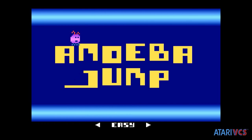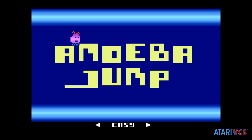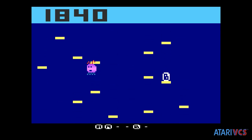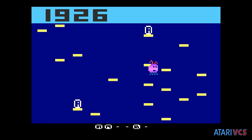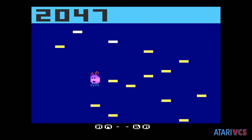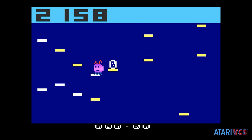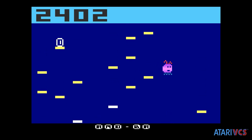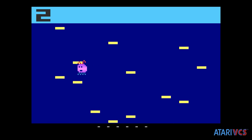An easy mode where you have less floaty controls and a pink amoeba, and a hard mode where your amoeba is blue and you move wildly left or right. This is a game meant for a 2600 joystick and the controls are great using the classic — classic is absolutely recommended over a modern controller, where the thumbstick makes the game more frustrating and less accurate.